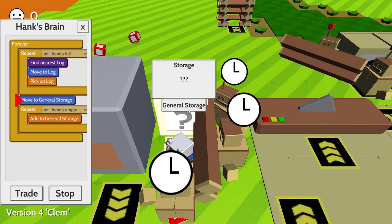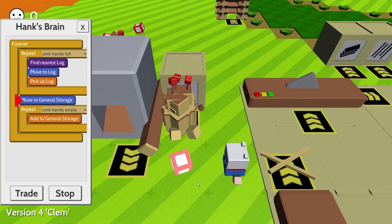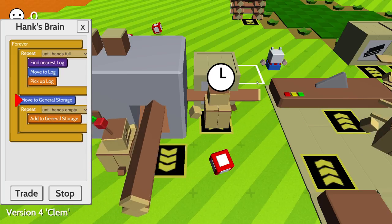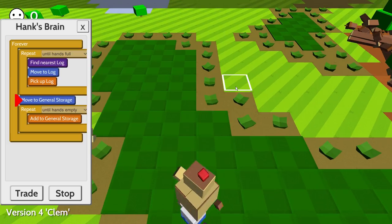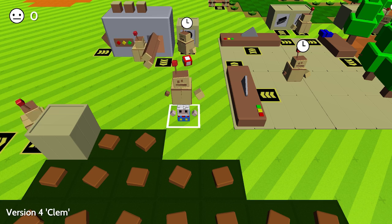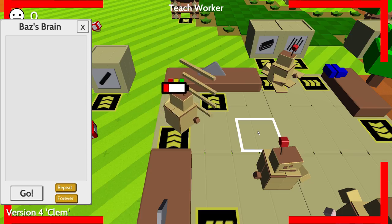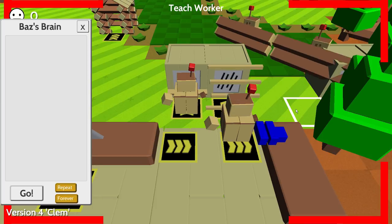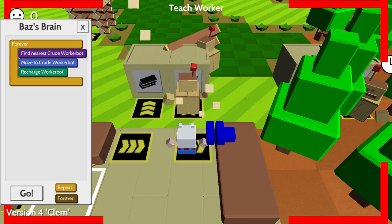He's gonna bring it over to storage and add it to the general storage until his hands are empty — that is a little more efficient. We'll get our second worker bot to also pick up logs to speed up the process. Then we'll get this third worker bot to go around and recharge other robots. He's getting slow, he's dying — but we can revive him with the power of another robot. Go up to him, there you go, forever go.